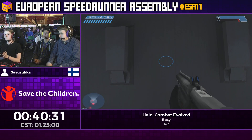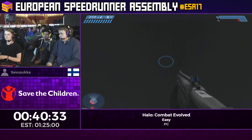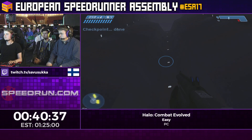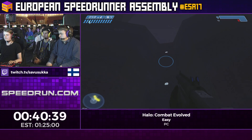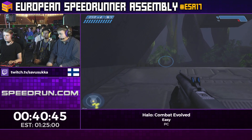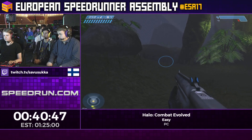Coming to the end of 343 — that last grenade jump bringing him down to one red is actually super important for the end of this level. The end level trigger is actually based on Chief's health, and if he's on one red the level will end faster.